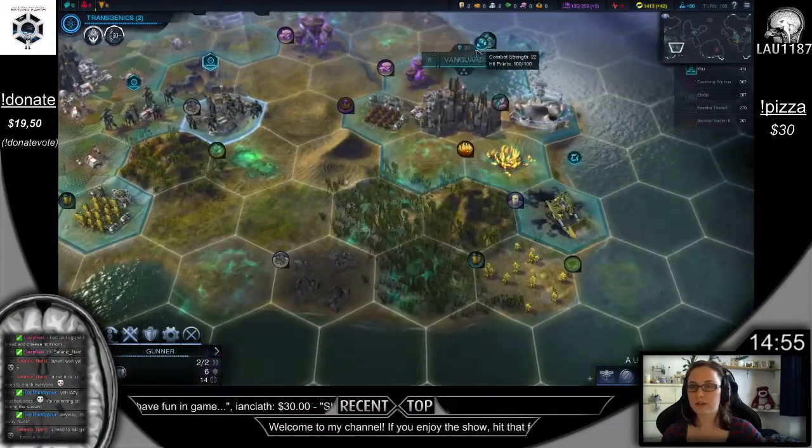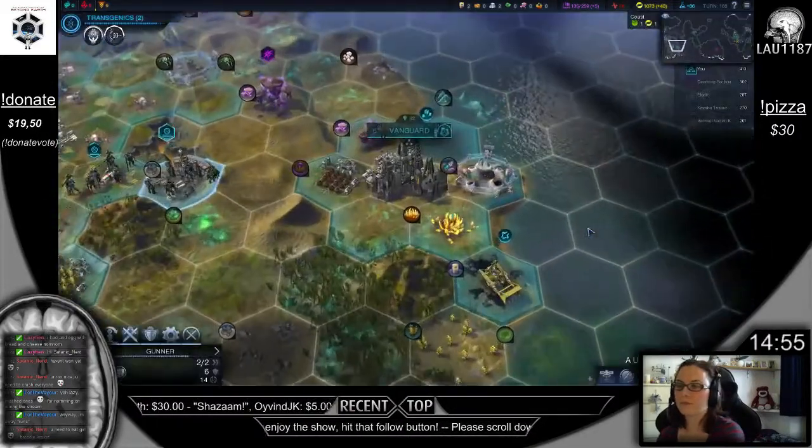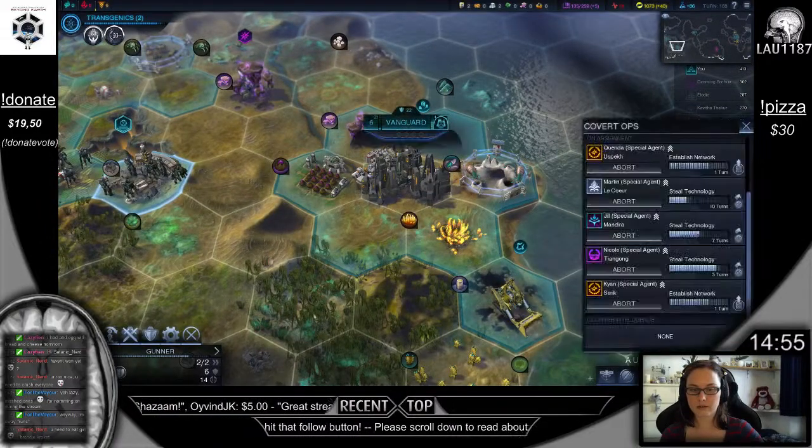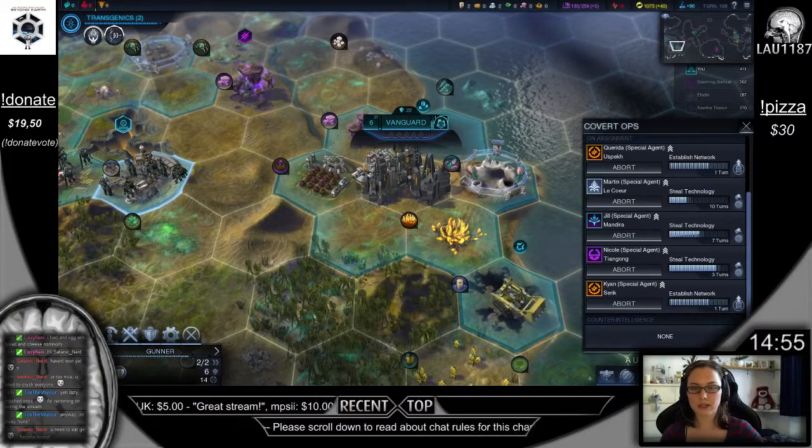I should probably buy a miasmic repulsor there. How's this going? One turn until we establish your network in Kian and Korda.